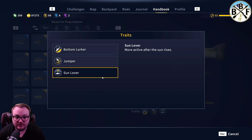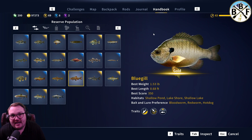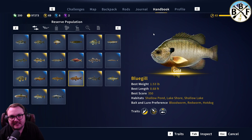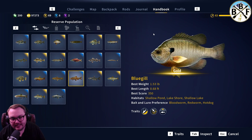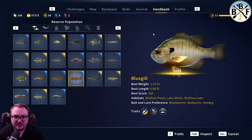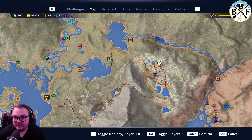Bottom lurker, jumper, sun lover — more active after the sun rises. As far as hook size goes, I've not seen anybody catch a bluegill on anything bigger than a size six. Size six is the biggest I've seen and you can get your diamonds on that. Size seven will get you golds, and obviously smaller hooks will get you the smaller fish.